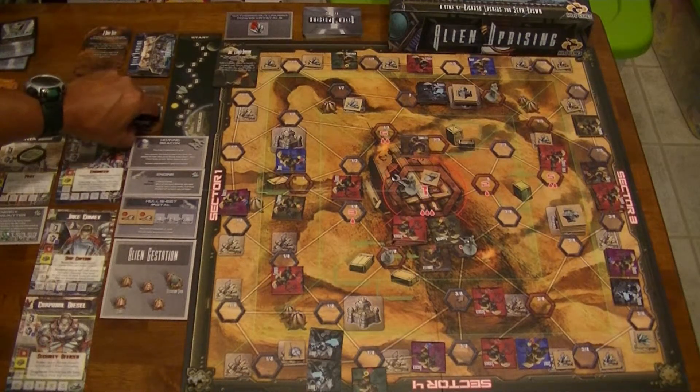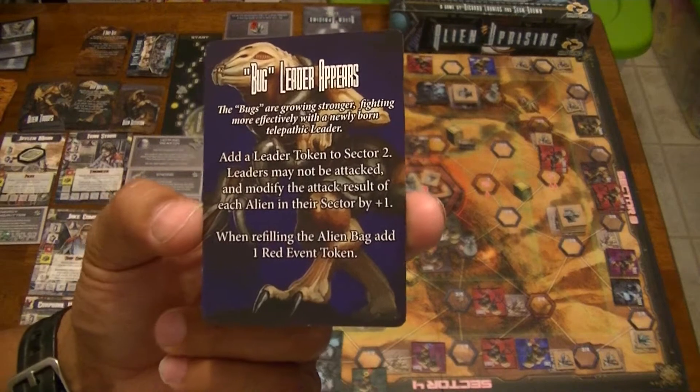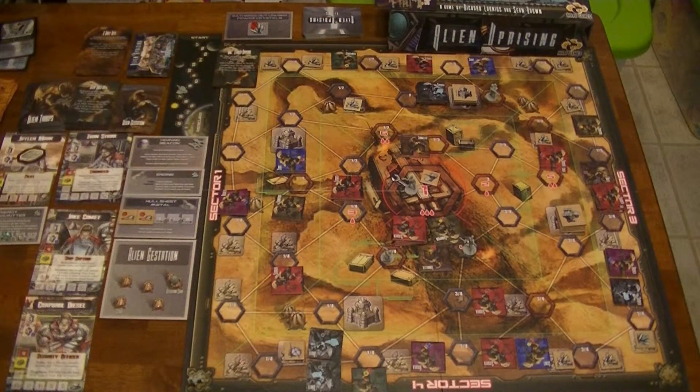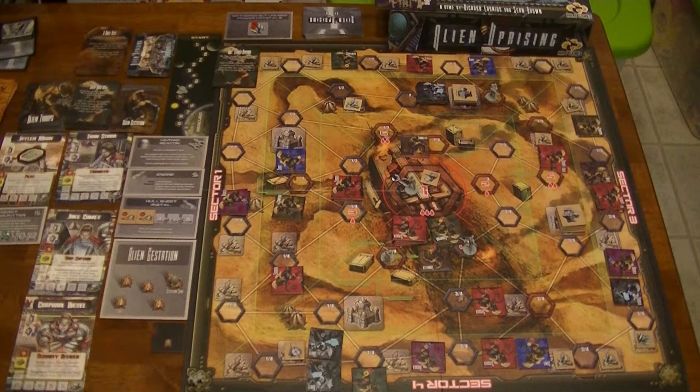The other gestation card reveals another bug leader - a leader token for sector two. Then I get another root event token, so now sector two has one as well. Another token is added. So I've got eight turns to be rescued from the ship. I don't think we have enough sheet metal out there since a bunch has been taken away.